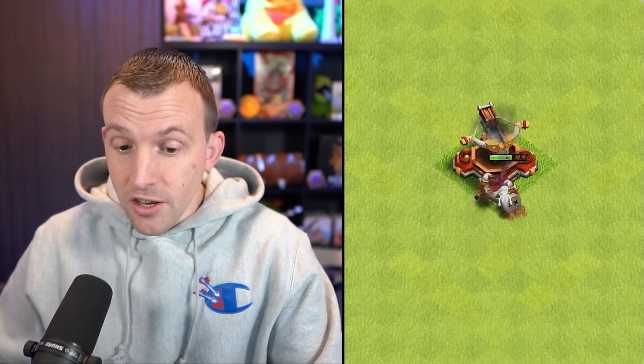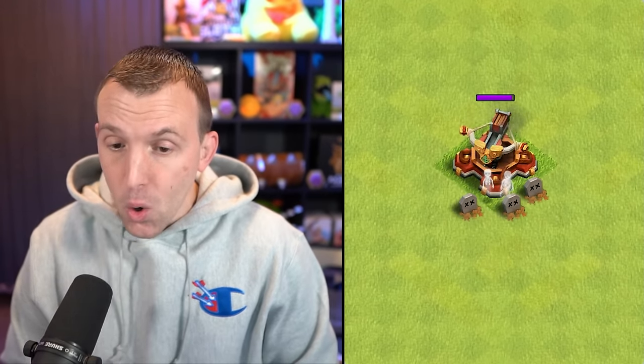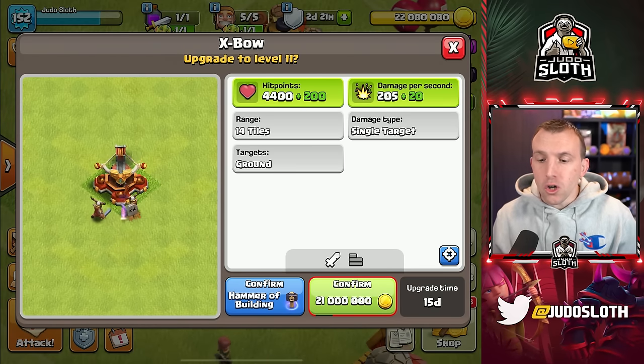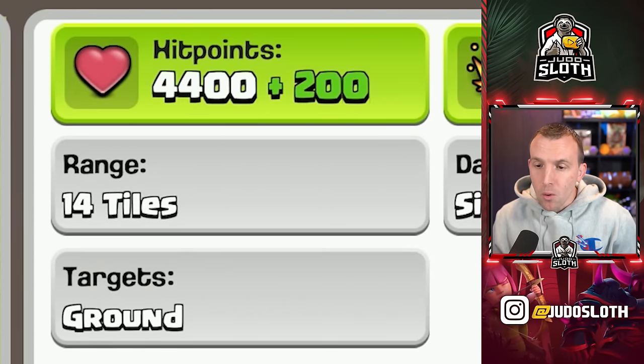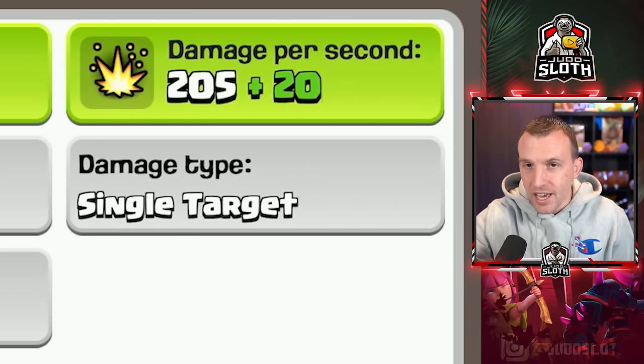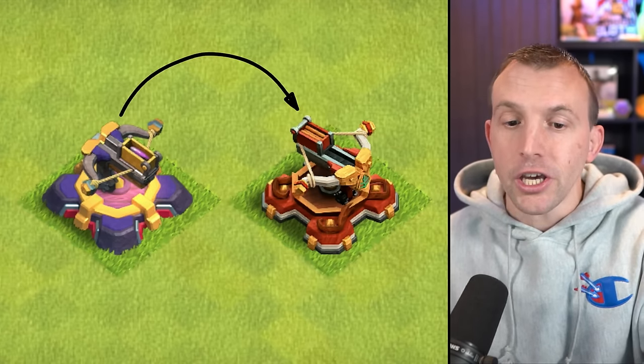Probably the strongest defense that gets an upgrade for Town Hall 16 is the Expo. This one being 21 million gold, 15 days to upgrade, which gives you an extra 200 hit points and 20 damage per second. Aesthetically, it turns red to match the nature theme.